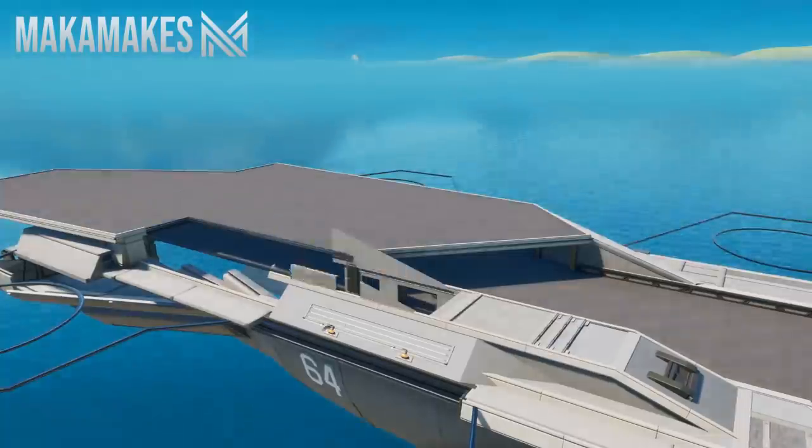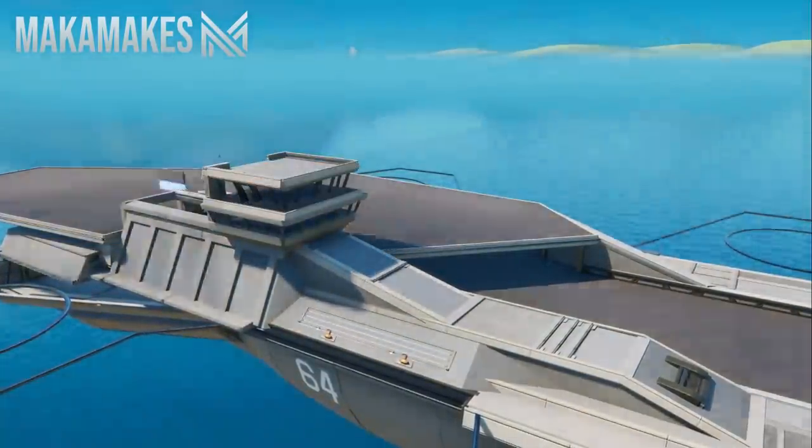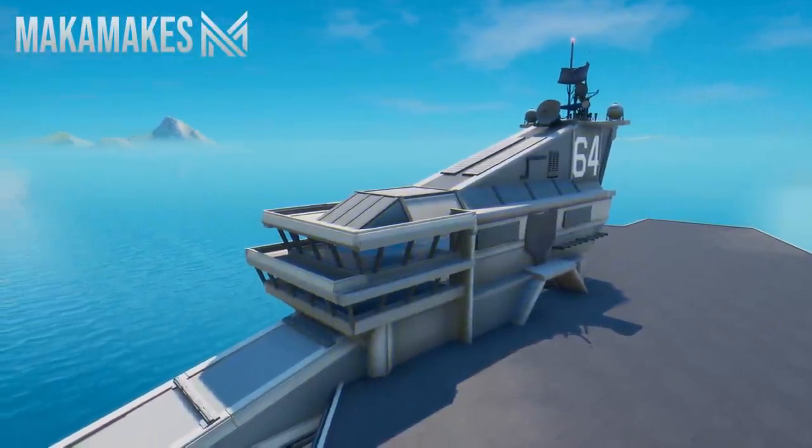The next structural component I had to build for the helicarrier was the bridge and the air traffic control tower. I took my time with this as I wanted to make sure the proportions of it matched the rest of the ship, and I think I captured it pretty well once it was finished.